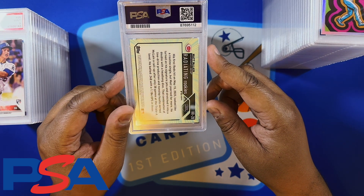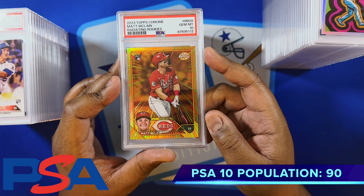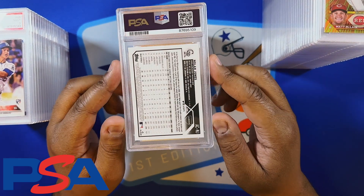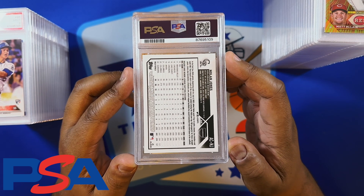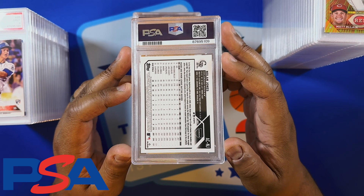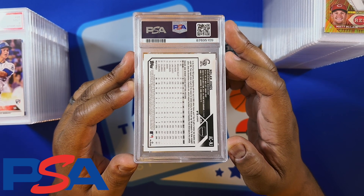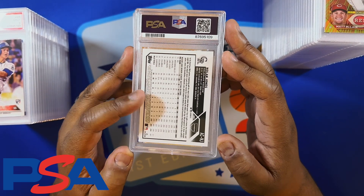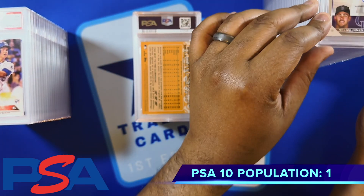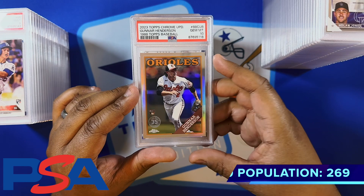Got a Mac McClain rookie — it's a Radiating Rookies card for him — and we got the 10. Cool design card for the Cincinnati Reds rookie from last year. Got a Nolan Jones autograph rookie. I opened a hobby box of Topps Chrome last year — it promised at least one autograph per box — I did not get one, so I did paperwork with Topps saying hey, you owe me an autograph. Sent everything in and this is what they sent back: Nolan Jones, decent Colorado Rockies rookie, got the 10 on his autograph rookie card. Tops made it right — appreciate that. Gunner Henderson got a 10 on the throwback chrome.